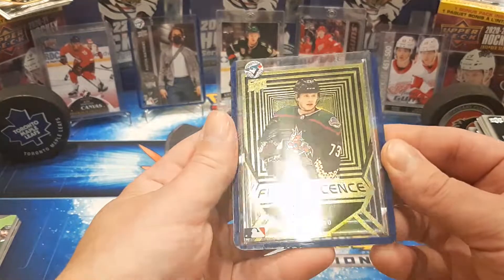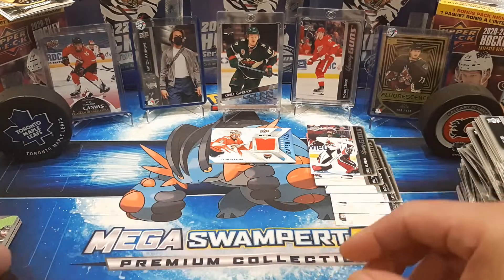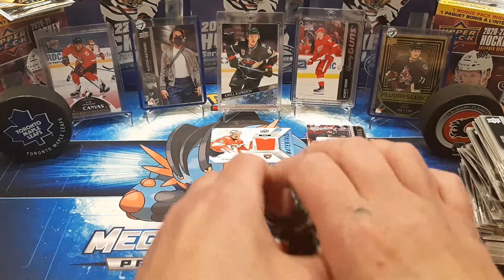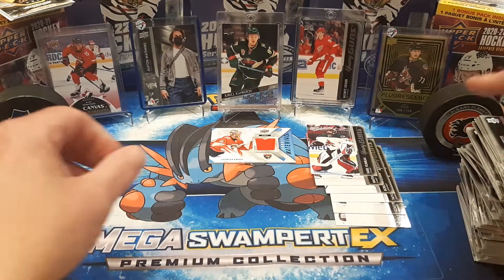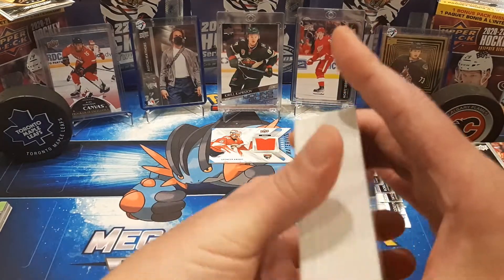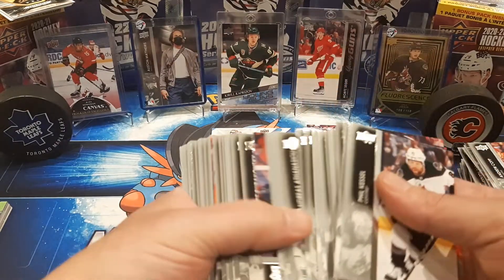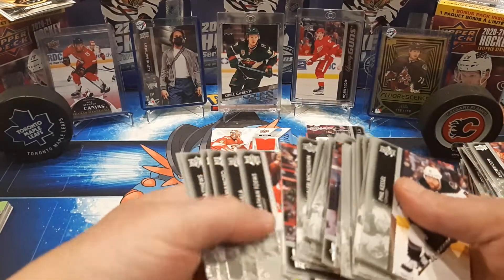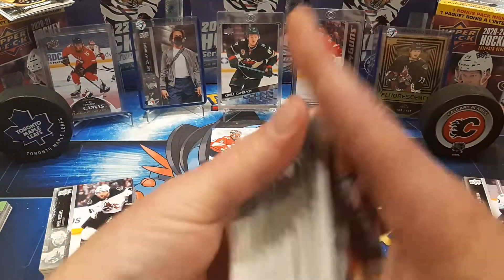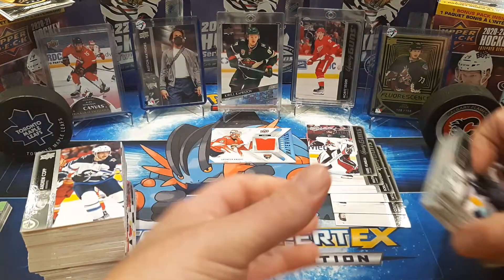We got a numbered Gold Fluorescence out of these boxes so it was a pretty fun break. Enjoy the game — whoever wins, wins, and if there's a Game 7 that's going to be even more intense. Guys have a great day, keep ripping those boxes, love seeing your videos. There's a card floating around in the videos — if you spot it, let me know in the comments. Share, like, give it a thumbs up, and have a great day. Keep ripping and thank you for joining me on Joker Breaks.